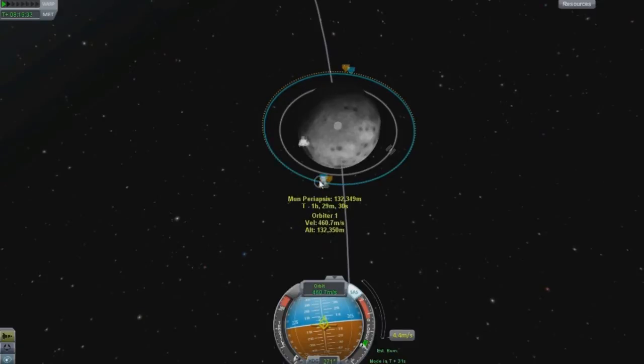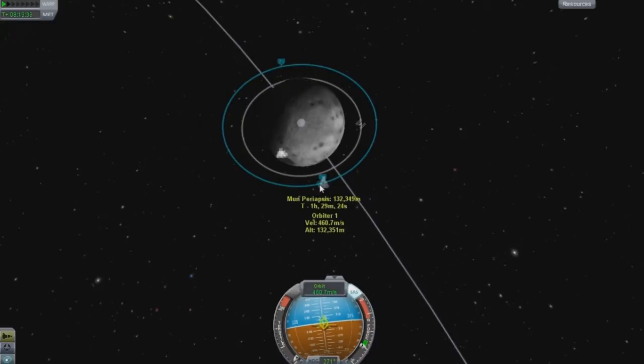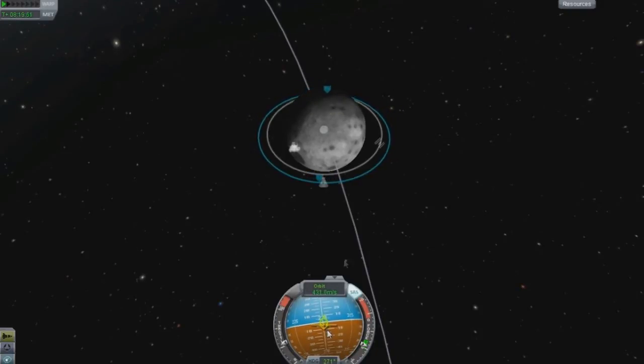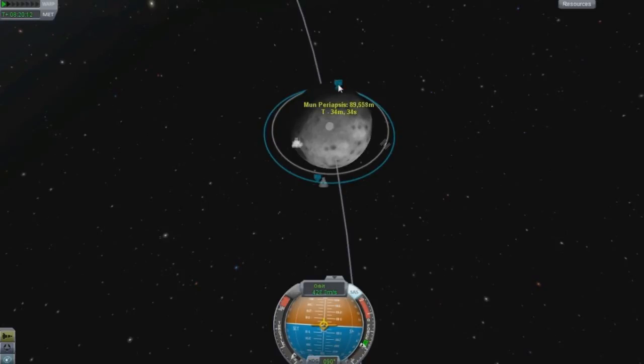Now we want to correct this orbit. You can see we're at 192 here and 132 here — I want to make it about 90. So I'm going to burn some more. I am burning on retrograde and 86 is all right. I'll correct that. Moving to prograde now — prograde will increase this orbit size. I can burn and it's increasing, and 91 is perfect for me.